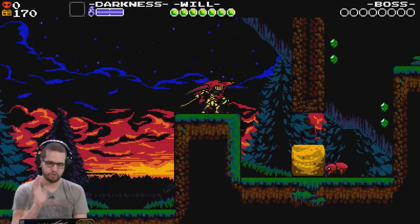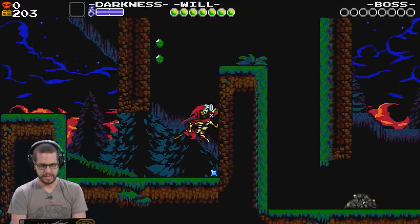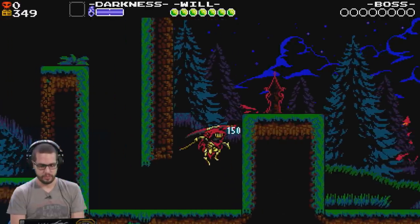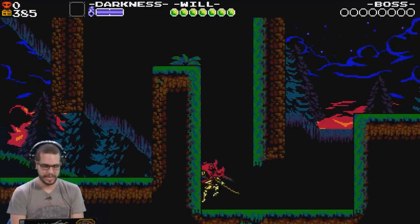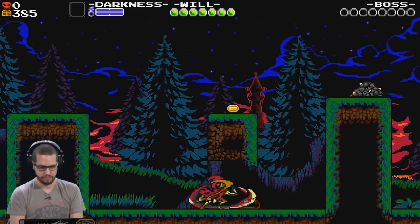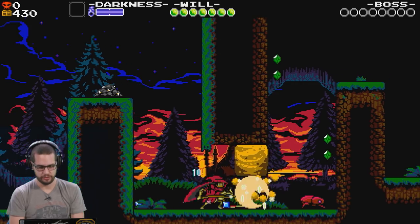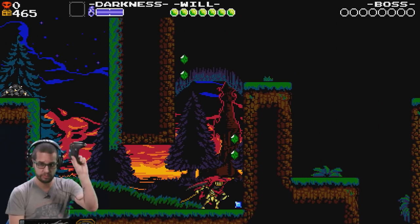Specter Knight has this interesting little thing where he can wall jump and also climb up, and then you can press the analog stick over. I can do this and just bounce like that — kind of like the original three Ninja Gaiden games on NES. That little flip jump he does forward happens automatically by just pressing to the right. I'm playing with the analog stick. I'm not a huge fan of the D-pad on the Xbox One controller.